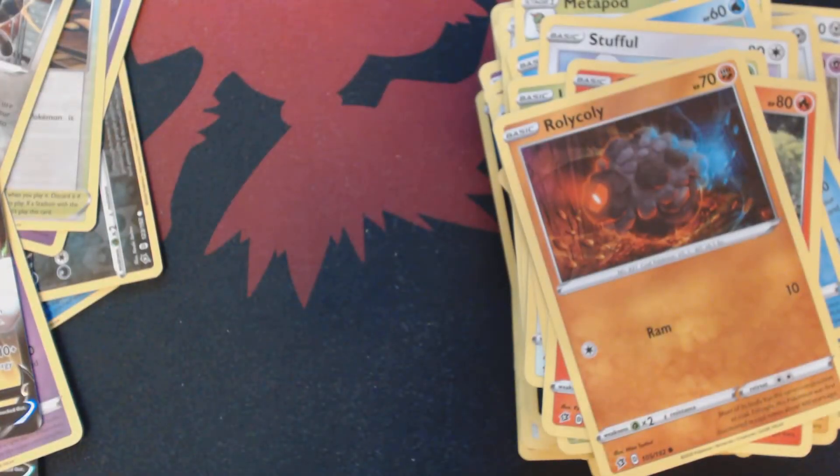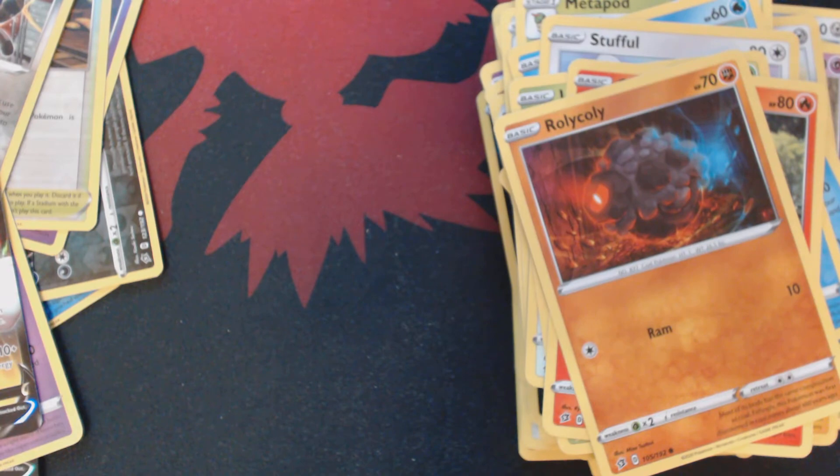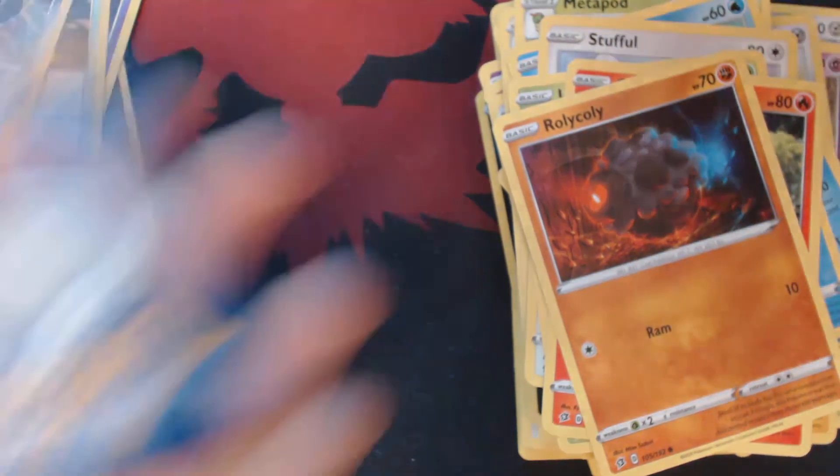Somehow turned into, like, the best card in the set. 30 more damage for each Electric Energy. Yeah, Picaram loves that.